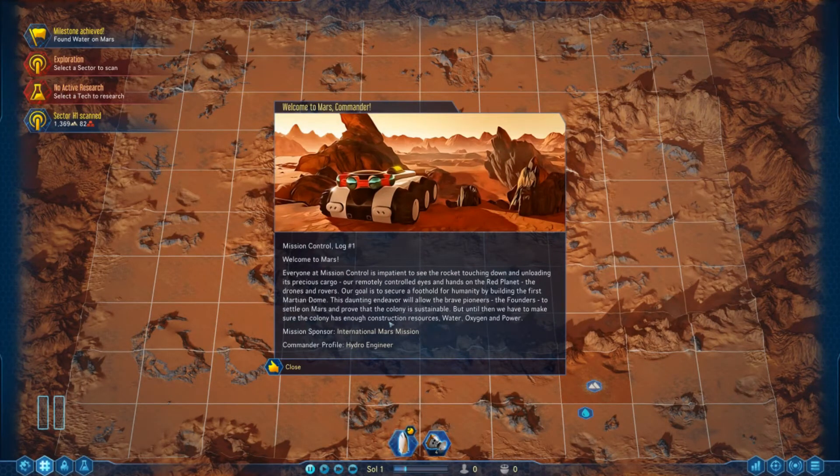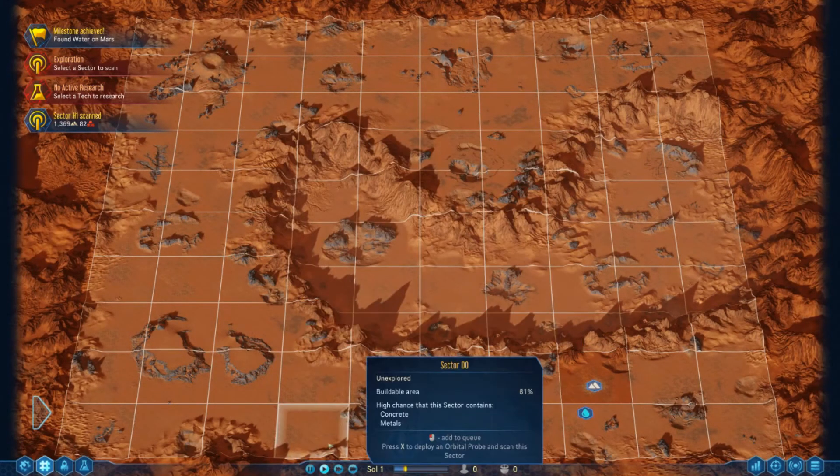Everyone at Mars control is impatient to see the rocket touch down and unload its precious cargo — our remote-controlled eyes and hands on the red planet. Our goal is to secure a foothold for humanity by building the first Martian dome. This daunting endeavor will allow the brave founders to settle on Mars and prove the colony is sustainable, ensuring enough construction resources, water, oxygen, and power. Mission sponsor: International Mars Mission; Commander profile: Hydro Engineer.